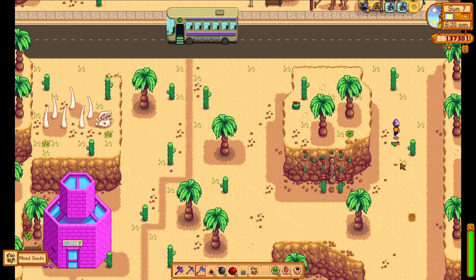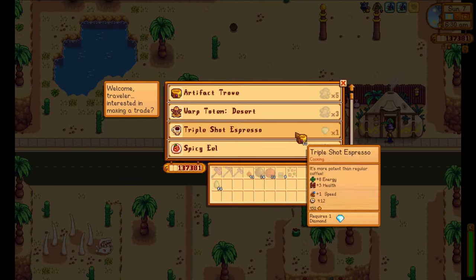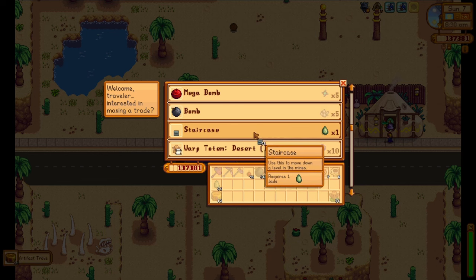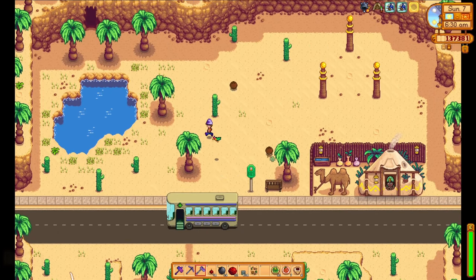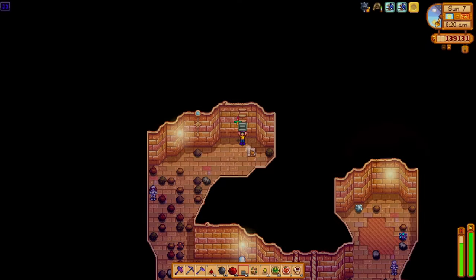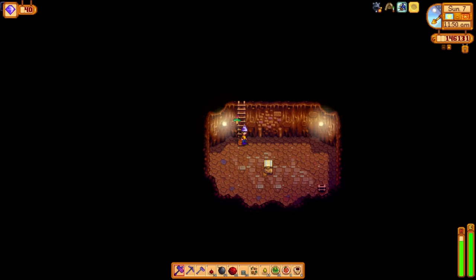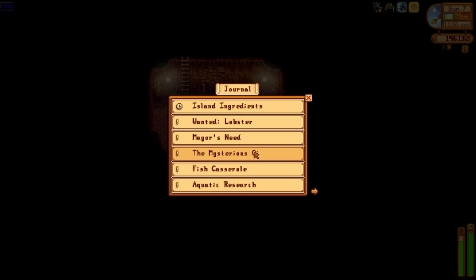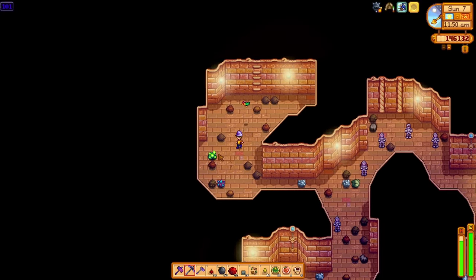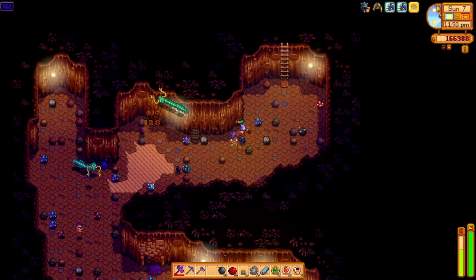The morning of Sunday the 7th of fall presents an opportunity to finish the skull cavern invasion. The quest resets on Monday, so I've got to get this done today. The desert merchant on Sundays will trade jade for staircases, and my crystallariums have been pumping jade since I got them. I buy 96 staircases, and with what I bought combined with what I brought, I have just enough to get past level 100. Zip zip zip, and before I know it I'm hitting floor 100, completing the quest. I take the rest of the day in the mine getting down to the 160s.